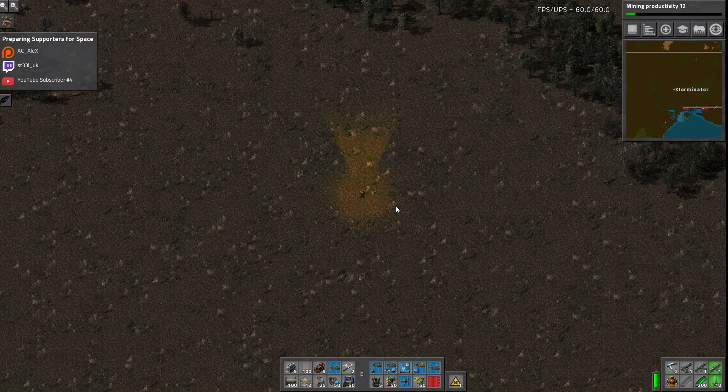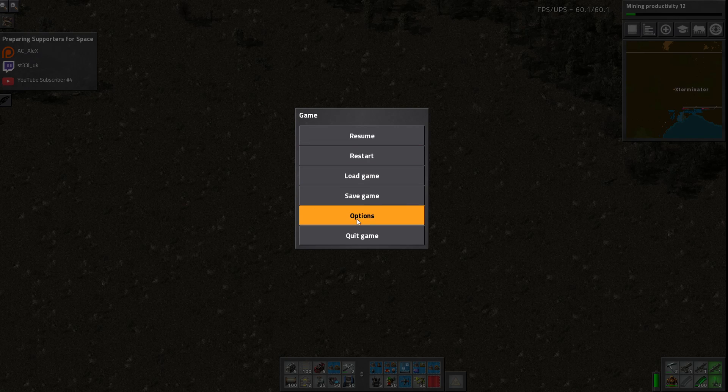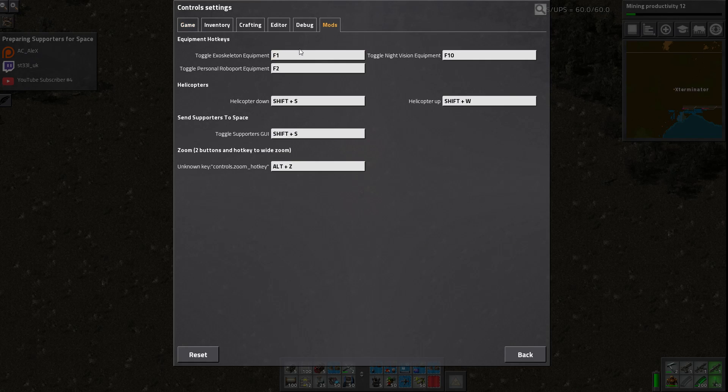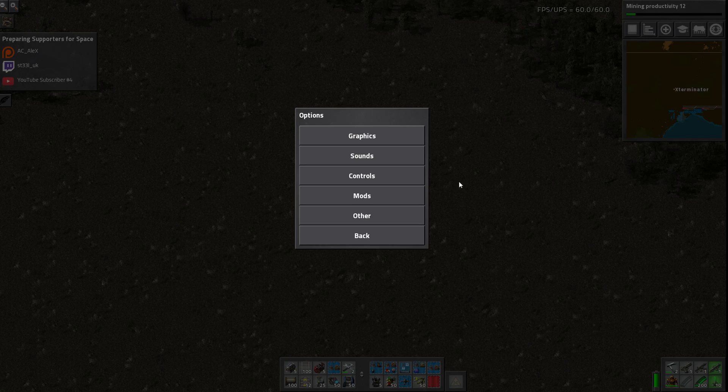However, you can change these. If you go into Options and Controls, there's a mod section where you can change them. I've changed my night vision one to F10 because F8 is actually my OBS record key, and that would have ended badly if I kept it that way.